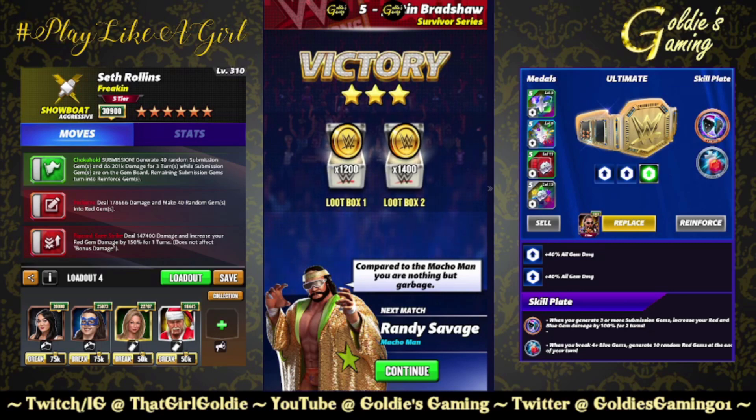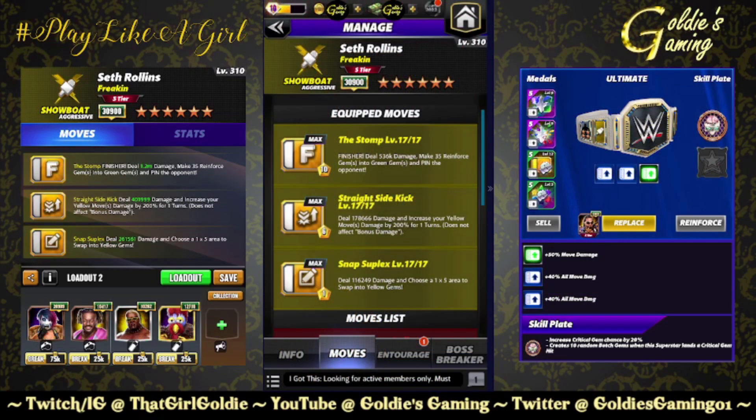The last build is the five-star build with a move damage focus. Bringing back the finisher — not for the green gems but for the base damage of 536k. Yellow one: Straight Sidekick, 6 MP, deal 178,666 damage and increase your yellow move damage by 200% for one turn. The five-star move: Snap Suplex, 1 MP, deal 116,249 damage and choose a one by five area to swap into yellow gems.